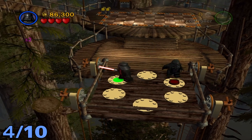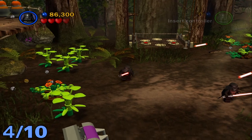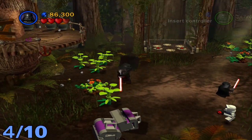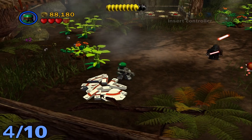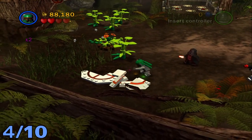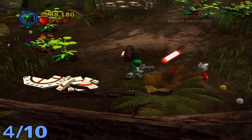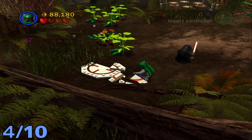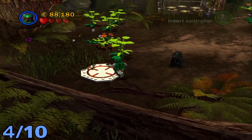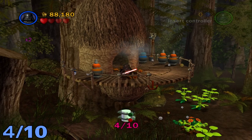Minikit number four will be in the section right after you go down this big elevator — it will be on the left side. All you're going to have to do is destroy these two boxes and then build the scrapple point. Make sure you kill all the enemies before you do it, otherwise you probably won't get the build off unless you have fast building. Once you're up there, just destroy these planks and the minikit will be right inside.